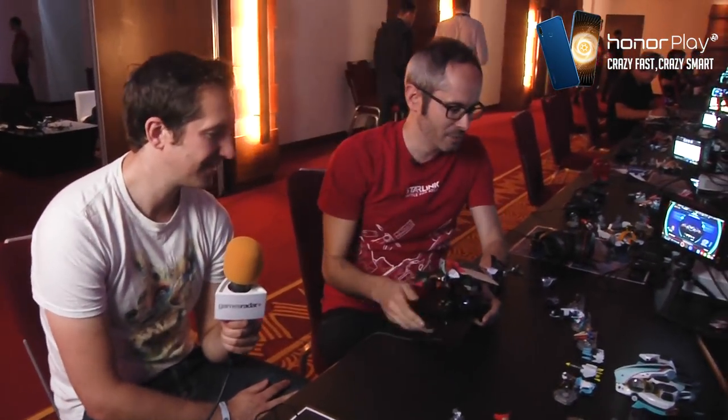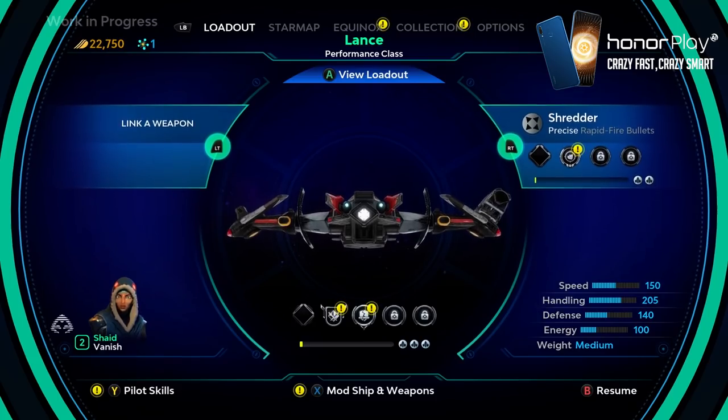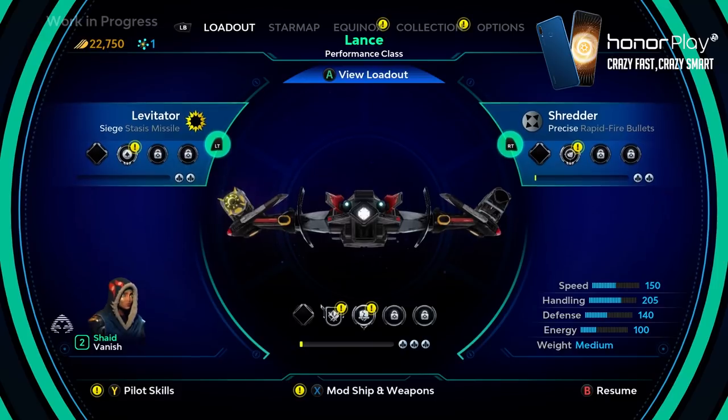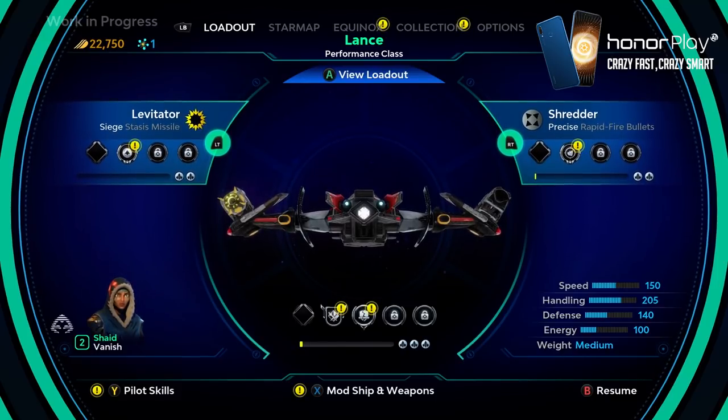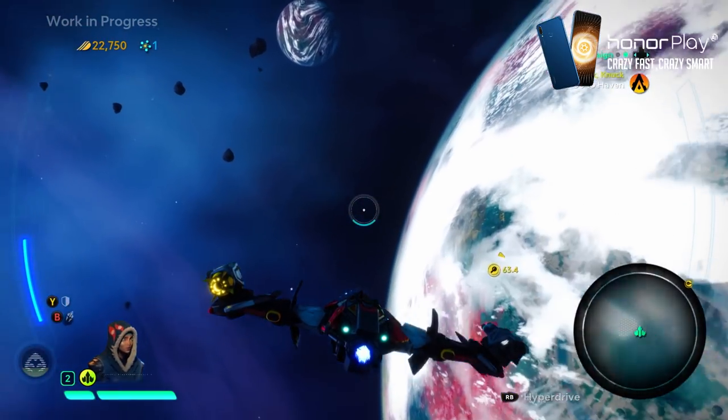Let's jump into the mission. Before going, I'll equip some weapons. I'll start with my shredder gatling on one side and my levitator missile on the other. Right trigger fires the right weapon, left trigger fires the left. The shredder gatling is a great mid-range, high rate-of-fire, versatile weapon. The levitator puts enemies into a stasis state — it floats and immobilizes them for a short time.